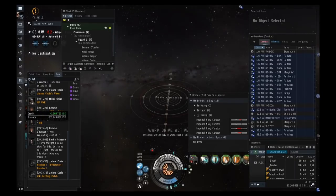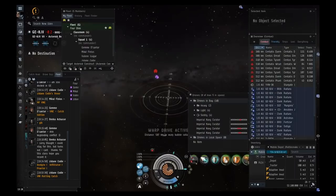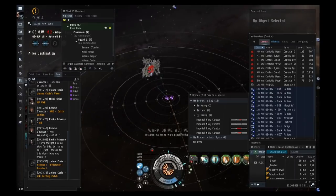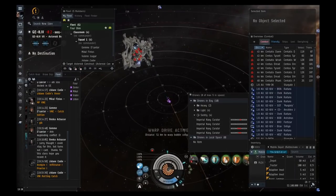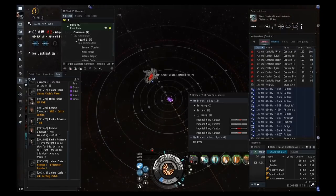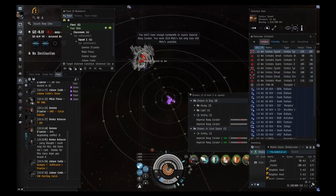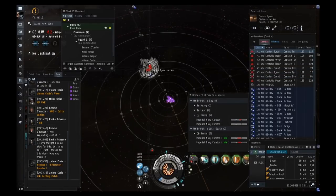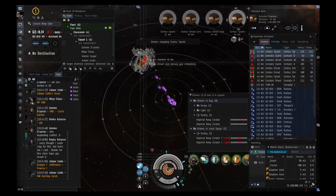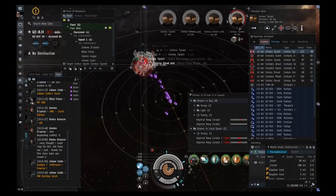I just got my bounty payout — you should have too. I got about 1.3 million, which isn't much because of the downtime. When you do these sites solo at appropriate difficulty you'll get much higher ticks. Once you land, drop your drones, orbit the asteroid at 40–50k, and turn your afterburner on. I'll broadcast the target I'm hitting so if we all focus DPS it'll go faster.